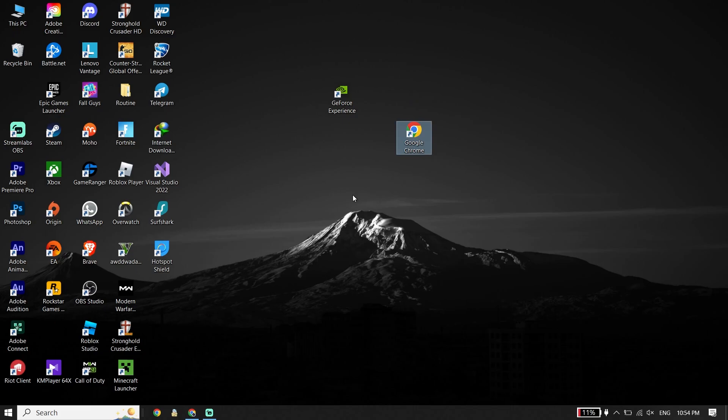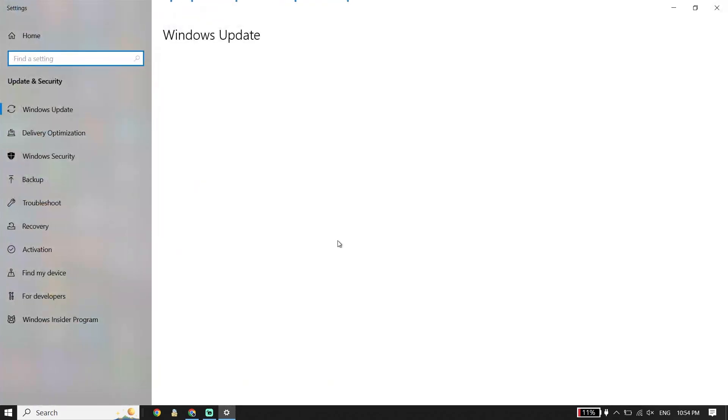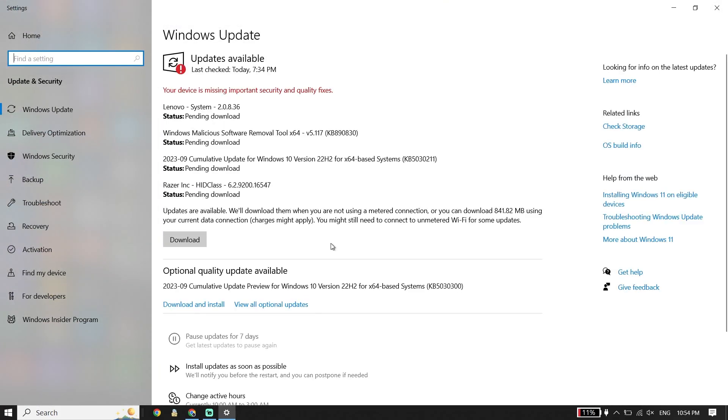Go to the AMD or Intel website on your browser — like Google Chrome, Firefox, or Brave — and update your graphics card driver. Also make sure to update your Windows. Go to the search box, type 'Check for Updates', click on it, and update your Windows from there.